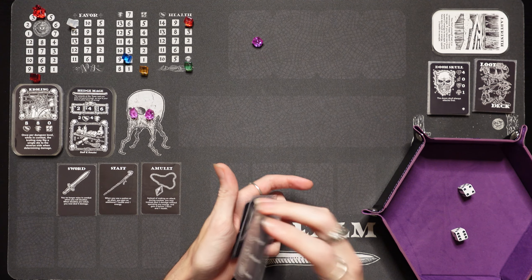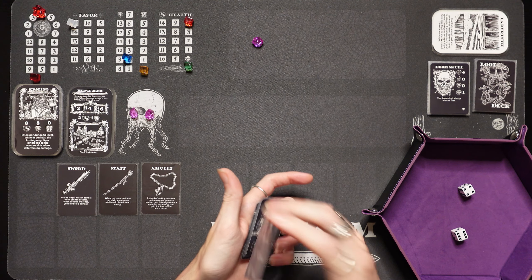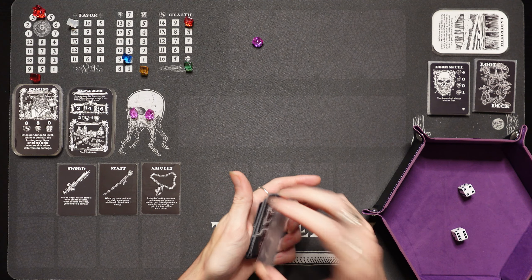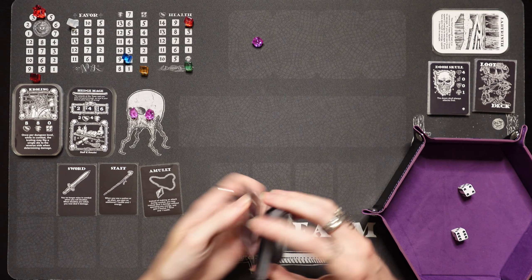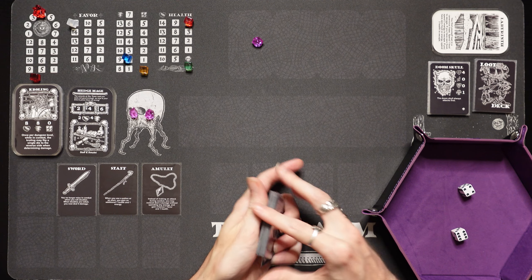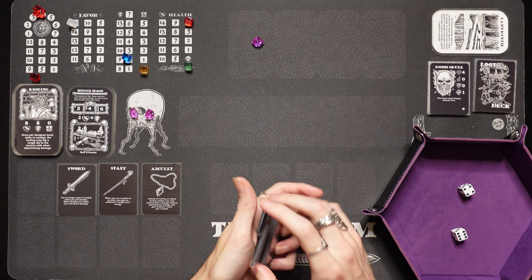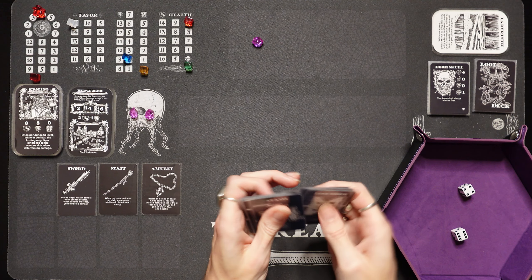We're going to head into level 4. We're doing not great, honestly. Our energy is super low, our health is super low, and we've got no food. We do have 2 shards, which is something. Once we head out, if we find the third shard and head to the overworld into Tin Realm, yeah, we're going to need to get pretty fortunate there.